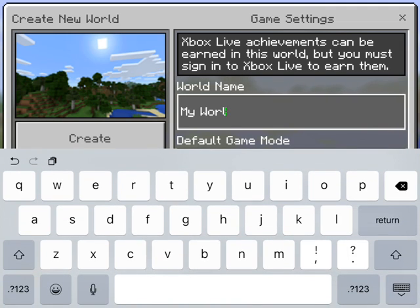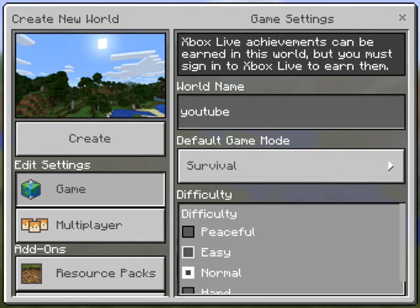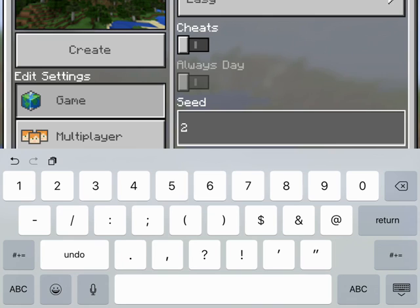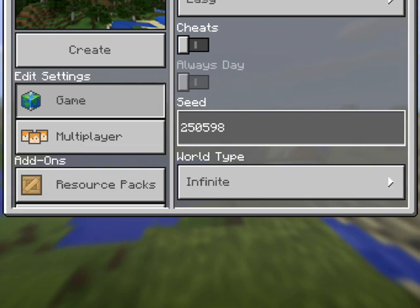Alright, so we've got YouTube on easy. I forgot all about seed - I think this is a good seed, I'm just making up random numbers. There we go, that's a good seed. Perfect seed, I made it myself.